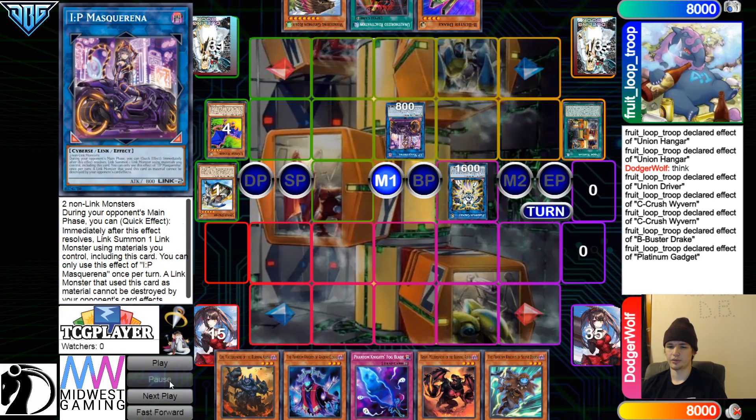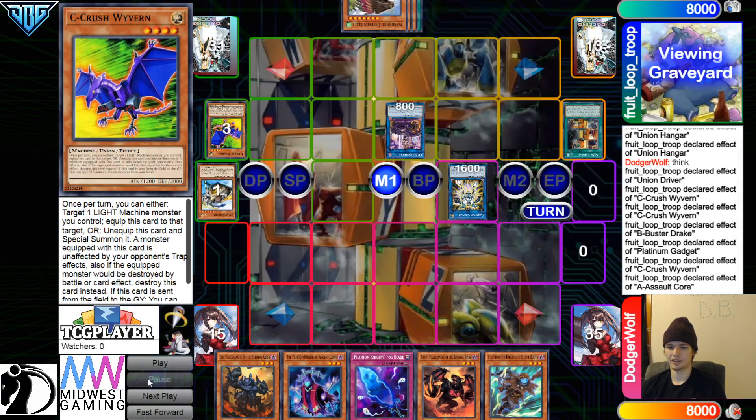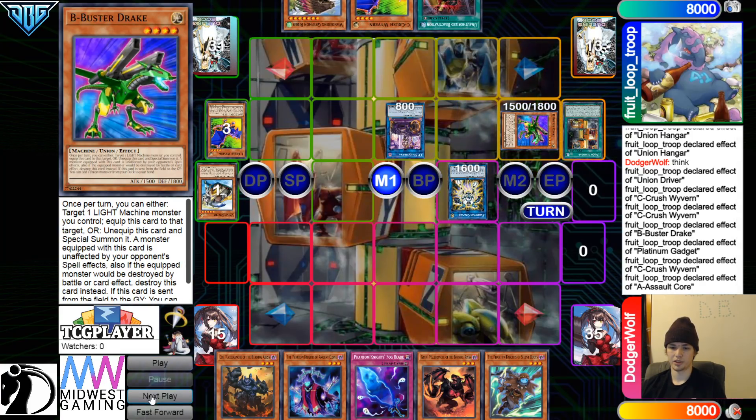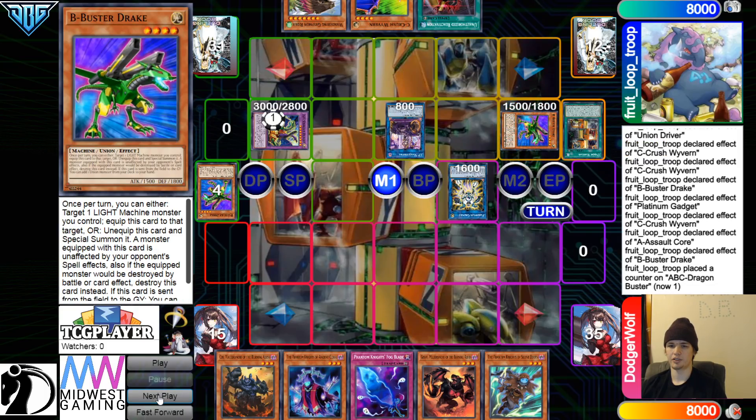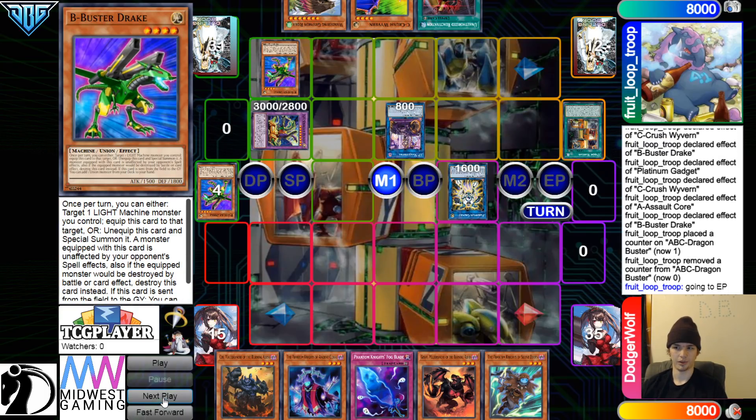Get rid of those, go for IP, and then they're going to activate C Effect and A Effect. A will go ahead and add back C, and then C will Special Summon out B. Then banish ABC, go for ABC Buster Dragon. B Effect to equip, so that way it's not unaffected by opponent's spells.